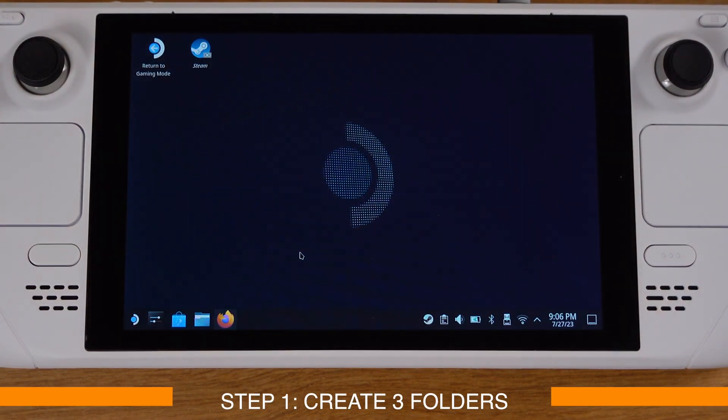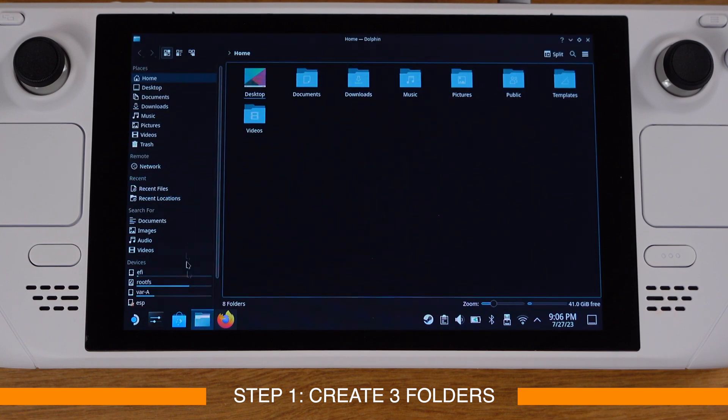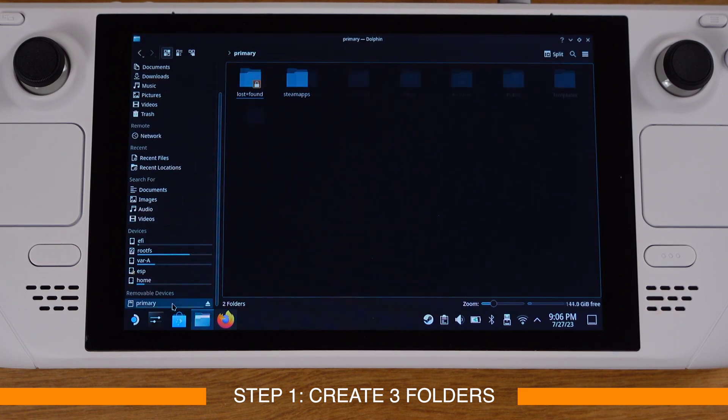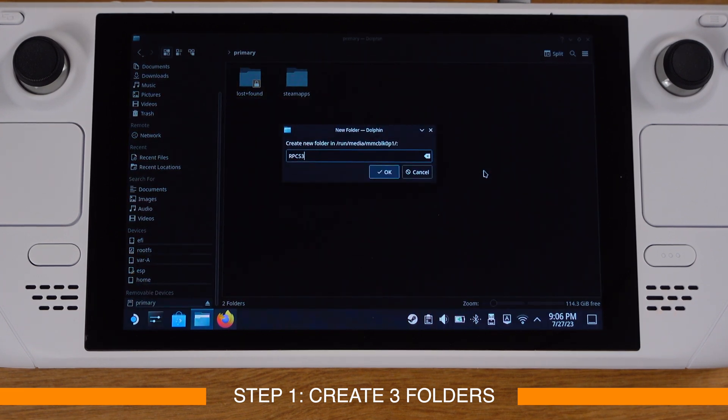Step one: we need to create three folders to install RPCS3 and PS3 games on your Steam Deck. You can create them on your internal storage or SD card. I will create them on my SD card. Create the first folder and name it 'rpcs3'.